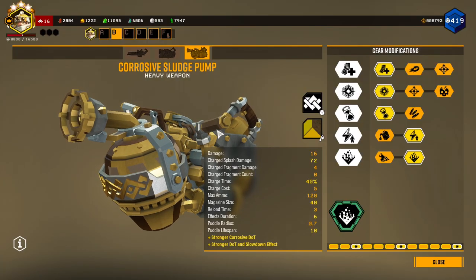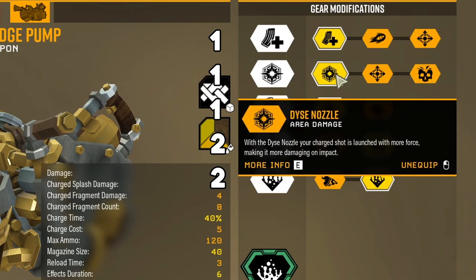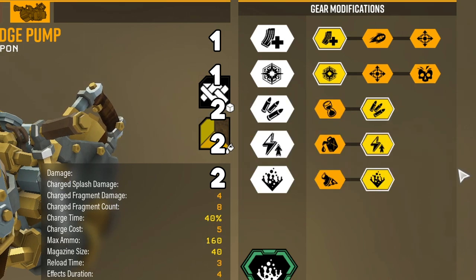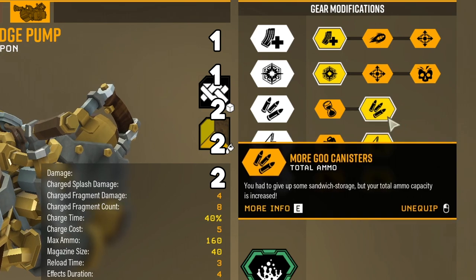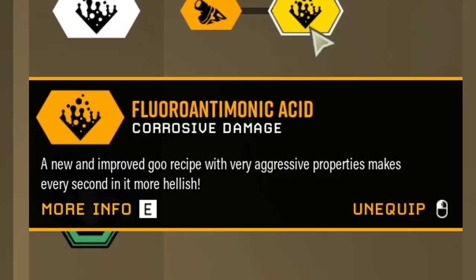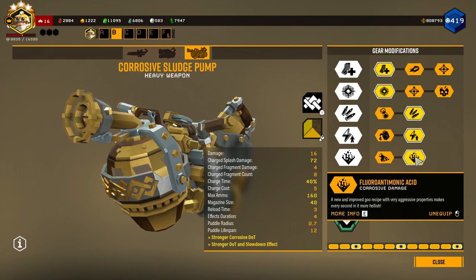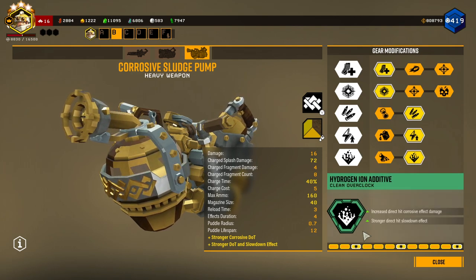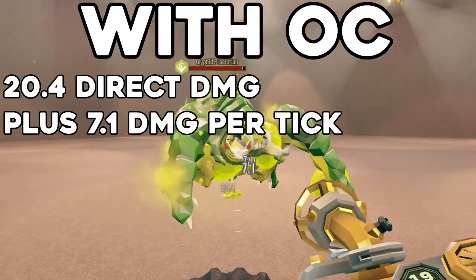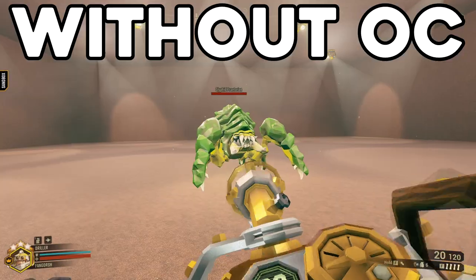So for the primary today, we have the Corosus Sludge Pump. How I built it: I have more magazine size, better area damage, more total ammo in Tier 3, a faster charge speed in Tier 4, and the fluoroantimonic acid — said it right — or better corrosive damage in Tier 5. And for the overclock today, I have the Hydrogen Ion Additive. Basically what this clean overclock does is it increases the direct hit corrosive effect damage, and you get a stronger direct hit slowdown effect as well.